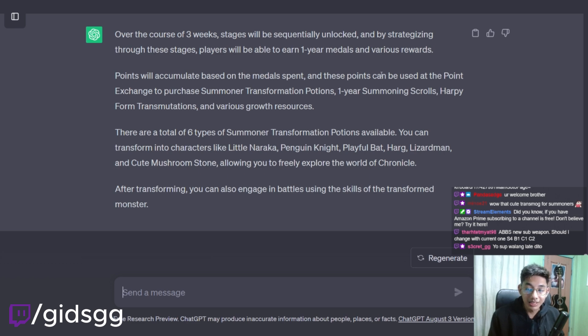By strategizing through these stages, players will be able to earn 1-year medals and various rewards. Points will accumulate based on the medals spent, and these points can be used at the point exchange. You can purchase Summoner Transformation Potions, 1-year Summoning Scrolls, Harpy Form Transformations, and various growth resources. There are a total of 6 types of Summoner Transformation Potions available. You can transform into characters like Naraka, Penguin Knight, Playful Bat, Harg, Lizard Man, and Cute Mushroom Stone, allowing you to freely explore the world of Chronicles.